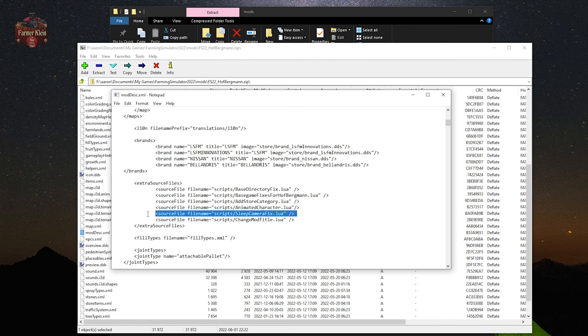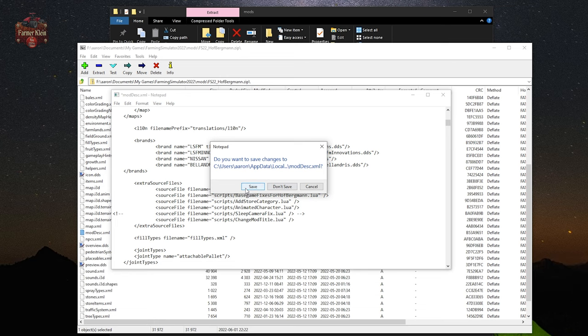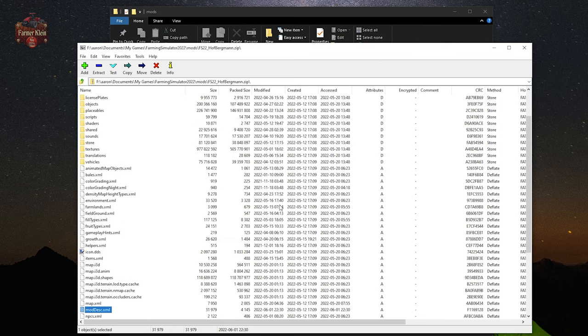From there, scroll down and find the extra sources section. We're specifically interested in the sleepcamerafix.lua line. We want to comment out this line. Hit the Home key to go to the front of the line, type the opening comment tag, then go to the end of the line with End, add a space, and type the closing comment tag. Then close the file — it will ask if you want to save, say yes — and it will ask if you want to update the archive since moddesk.xml was modified; say yes to that as well.